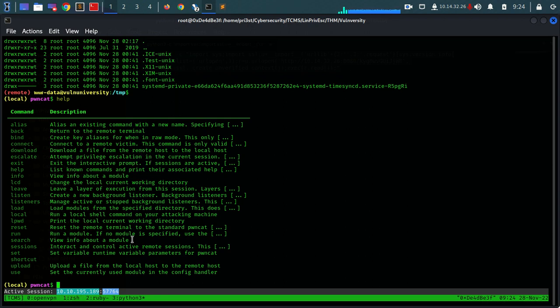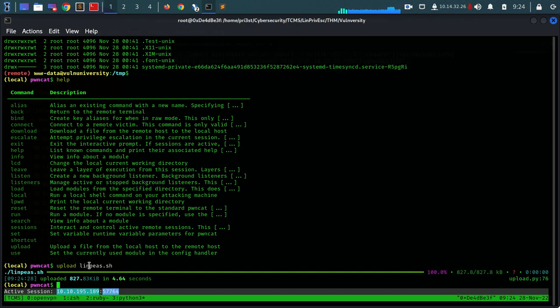We should always try to go for easy wins such as kernel exploits. So I'm going to kill the first session I opened - we have closed it. Let's get to the local exploit suggester module. Let's run it - set session to 3. Until it finishes running, let's get back to our pwncat shell and see if linpeas has found anything interesting.